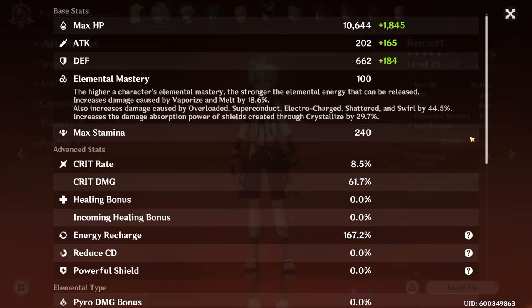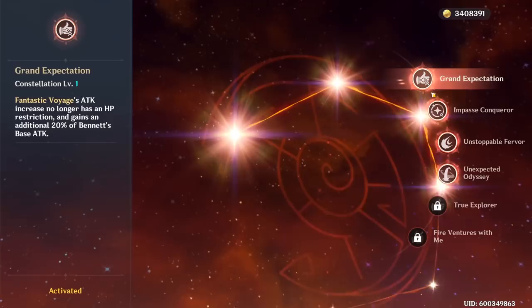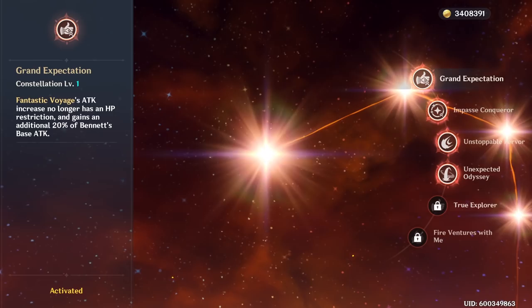Note that this attack bonus is scaling off Bennett's base attack. So for example here I have 202 white numbers, and so I'll grant whoever is on the field 80% of this white number. And if you have constellation 1 unlocked, you will be able to get an additional 20% as well.